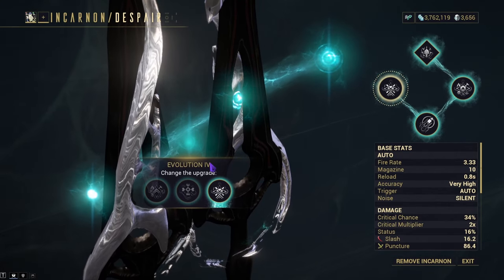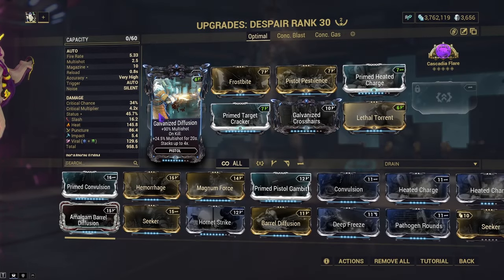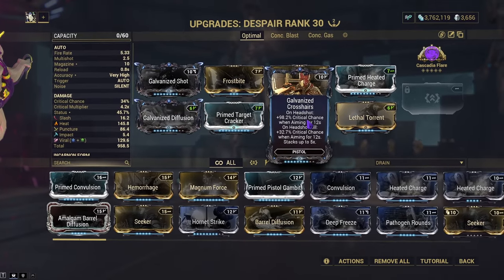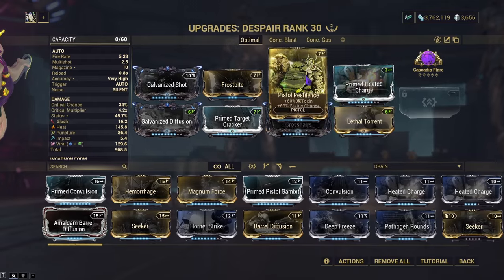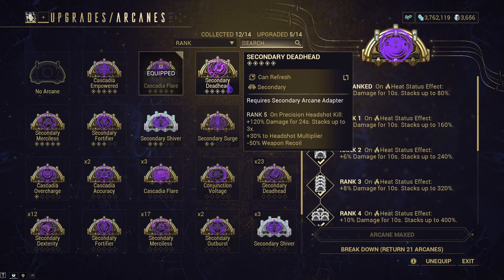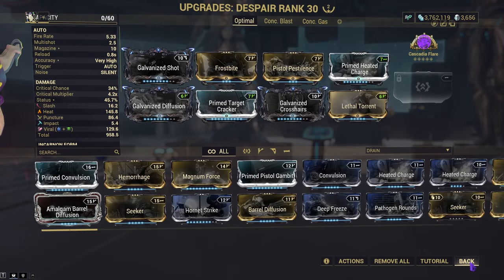Now let's cover those builds. We'll be using Galvanized Diffusion, Galvanized Crosshairs, Galvanized Shot — which you'd replace for an Expel mod — Prime Target Cracker, Lethal Torrent, Prime Heated Charge, Pistol Pestilence, and Frostbite for Viral. I took off Primed Expel mainly because I'm not the biggest fan of it, even though it does more damage. Cascadia Flare can be replaced with Secondary Deadhead, but since this weapon does a lot of heat damage, I feel it will have a better place.